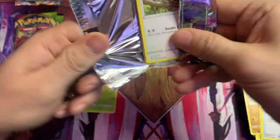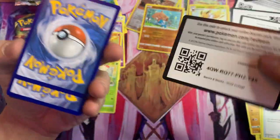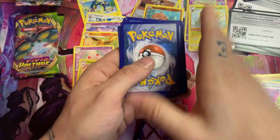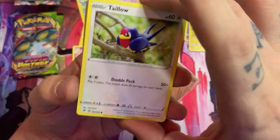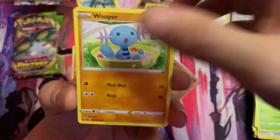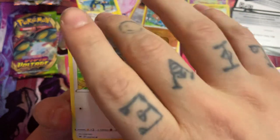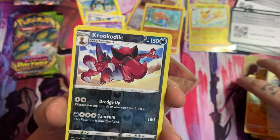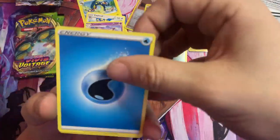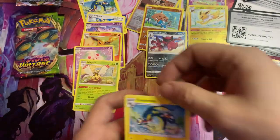Let's get rid of this code — do the one, two, three, four. Tallow, Yanma, a Wooper, a Dedenne, a Peck, a Krokorok. Interesting. There's the holo Electross again.